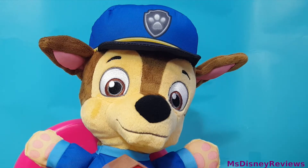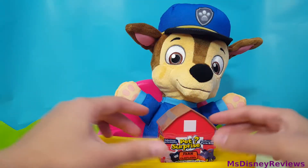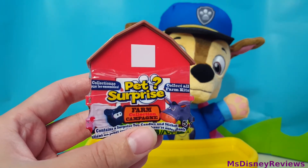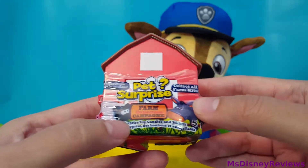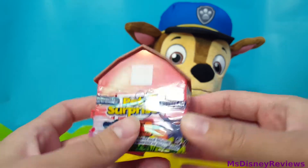Alright Chase let's open our first surprise. So what do we have here? It is called a Pet Surprise. This is the farm collection and you can collect all farm kits. It contains a surprise toy, candies and stickers.